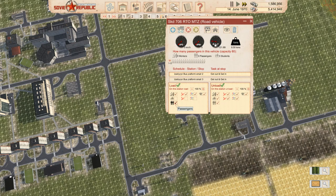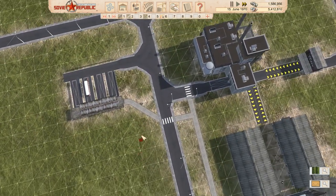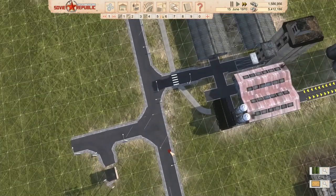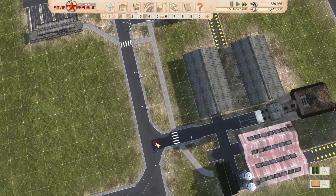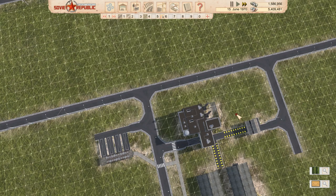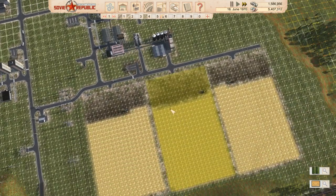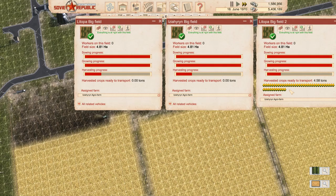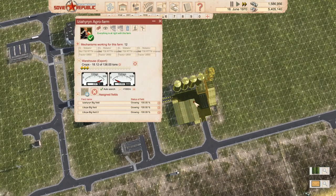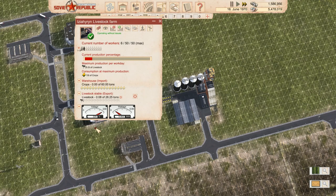We need to grab any old bus - just workers, no students, no passengers - off you go. We're going to go four, so we should get a lot coming out here. Why are they going all the way? I suppose it's about the same. We've got seven in there, eleven in there - we're starting to make meat and we're actually starting to make crops.